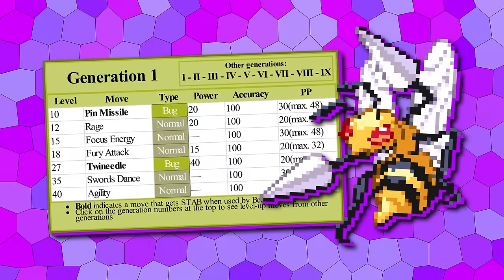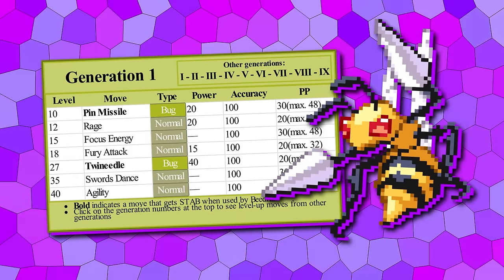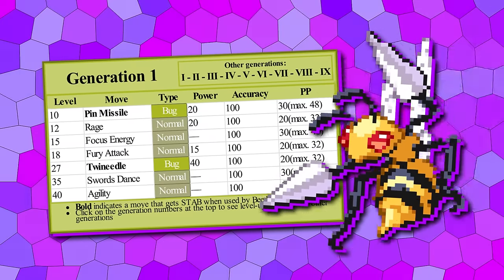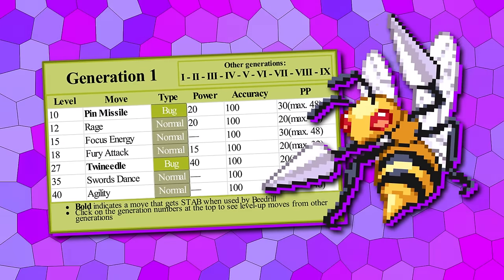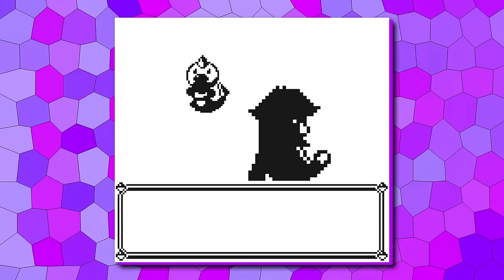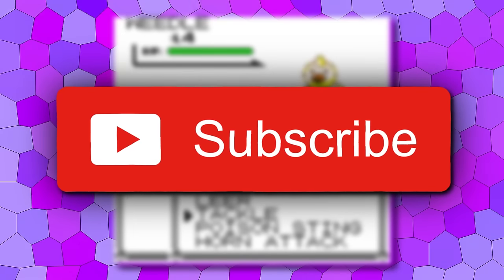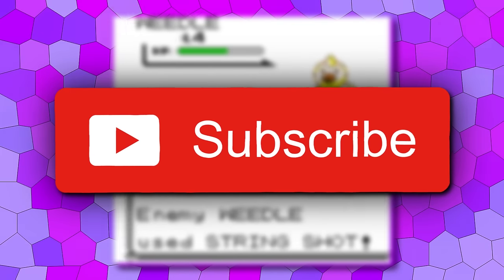Beedrill is getting more of a pure offensive buff, with Pin Missile at 10, Focus Energy that actually works at 15, Twin Needle at 27, Swords Dance at 35, and Agility at 40. Weedle is returning to Viridian Forest in Yellow, but make sure to subscribe to not miss our video that will list all encounters to allow for a 151 Pokédex.